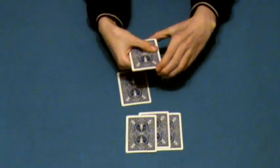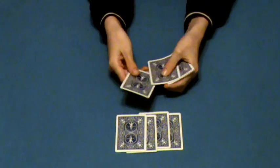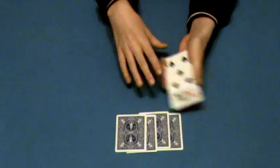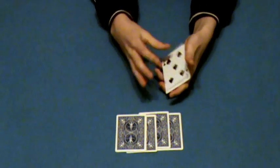And I'll take a six of spades and put it here. And the last king, the king of hearts, goes in the middle and vanishes. And we don't have black cards anymore.